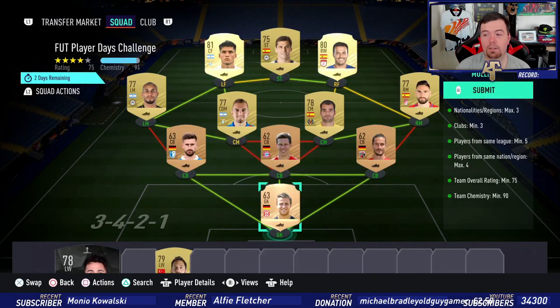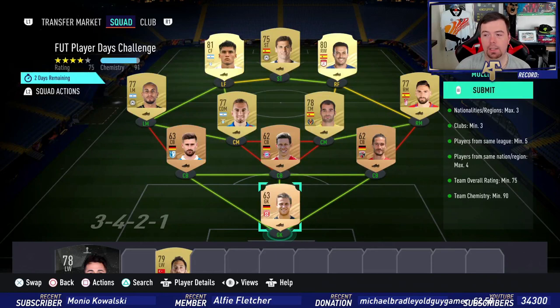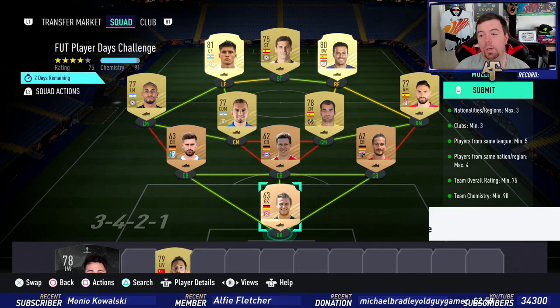I've got nine players from the same league — the minimum is five. As you can see I've got the Italian league, which is kind of good to do. Players from the same nation: max of four. So I've got four German players and four Spanish players, which makes it a little bit awkward. Team overall of 75 — we are on 75, we're clear above it. You might be able to get away with lowering the low-range gold players because we've got two high-rated gold players.